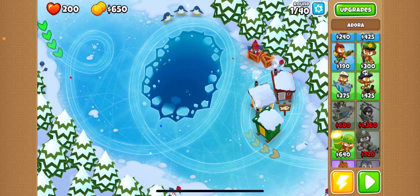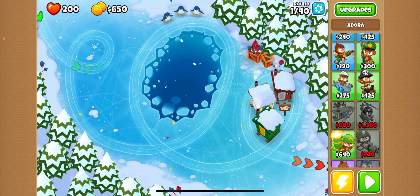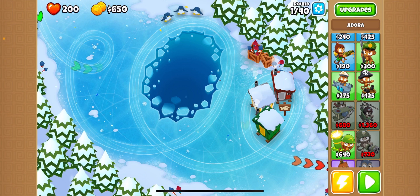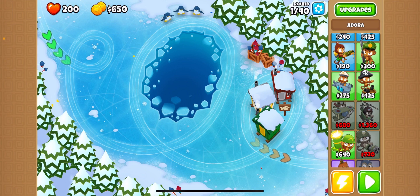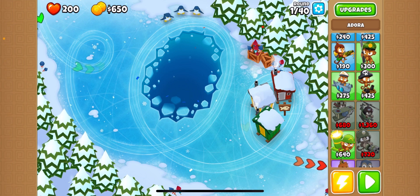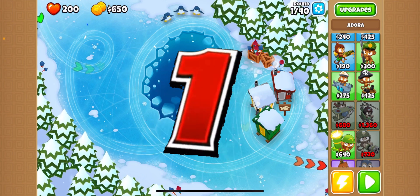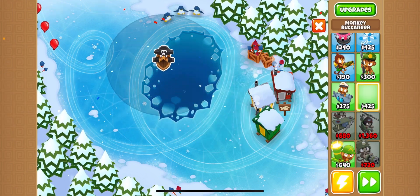What's up guys, it's your boy Sharky and I'm here with Ramby. Today we're doing a challenge called Monkey Submarine versus Monkey Buccaneer. In this challenge we're going to be doing a race to round 100 without using any towers besides Monkey Buccaneer and Monkey Sub. We're not allowed powers, heroes, instant monkeys - all that. I'm going to be using Monkey Submarine and he's going to be using Monkey Buccaneer.